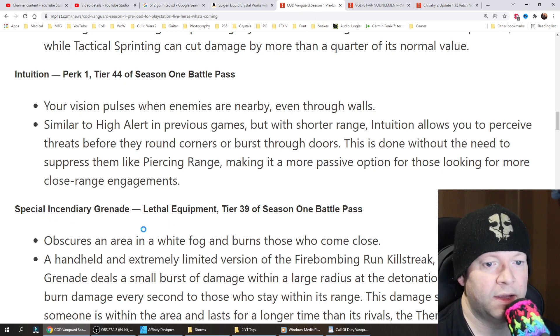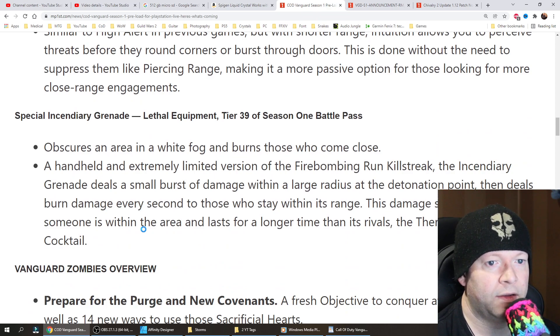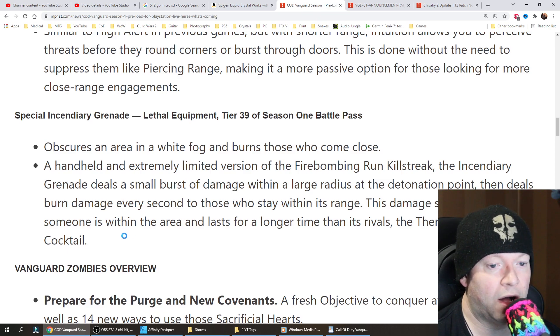The special incendiary grenade lethal equipment, at Tier 39 of the Season 1 Battle Pass, obscures an area in a white fog and burns those that come close. A handheld and extremely limited version of the firebombing run killstreak, the incendiary grenade deals a small burst of damage within a large radius at the detonation point, then deals burn damage every second to those who stay within its range. This damage scales the longer someone is within the area, and it lasts longer than rivals like the Thermite and Molotov Cocktail.